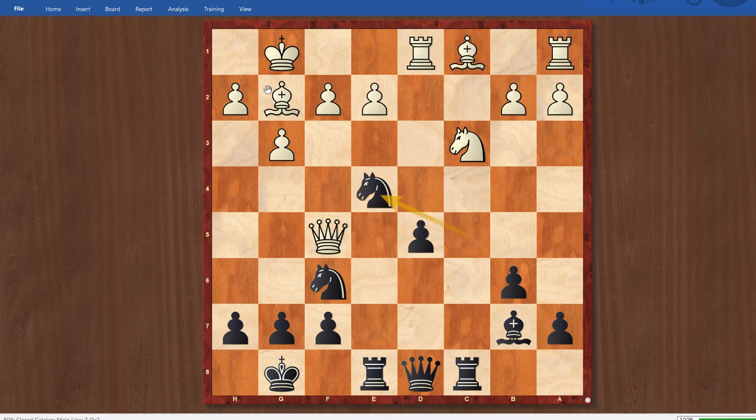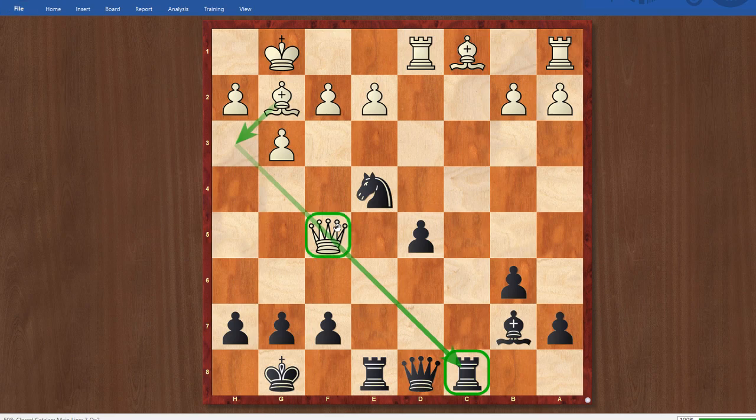I played Knight C4, trying to nullify the pressure on the D5 Pawn by blocking the Bishop from that diagonal. After Knight C4, White took on E4, and then I played Knight takes E4. I've done a decent job blocking the Bishop from hitting D5, but I actually haven't really helped my cause by trading pieces because White still has a lot of pressure. The more pieces that get traded, the less counterplay I can muster against White's King. Now White has a very simple plan of blockading the D Pawn, challenging on the C file, and essentially just winning the game. And in a lot of positions, White has the move Bishop H3, which challenges the Rook on C8 and gives White complete control of the C file.